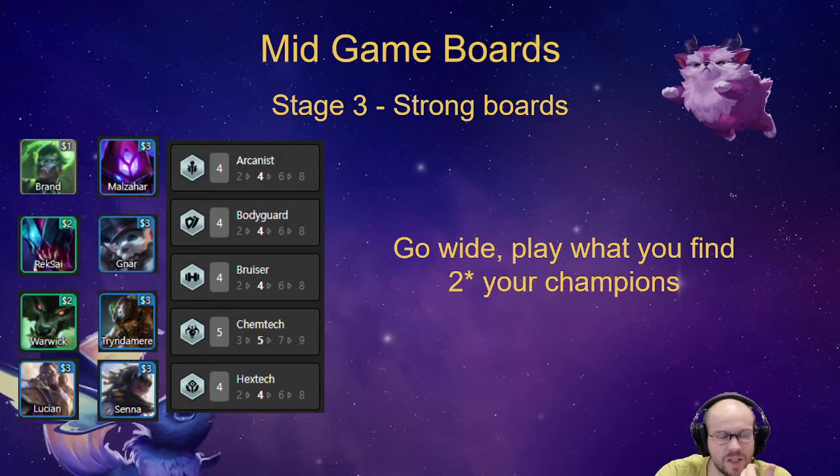There are lots of options. The key thing is you want a two-star carry and a two-star tank. If you find a two-star Gnar, a two-star Senna, or even a two-star Lucian or Malzahar, use those guys to carry. Gnar and Senna are AD. Lucian is mostly AP but you can definitely play him with AD items if he's two-star. You can also play Gangplank with AD items.